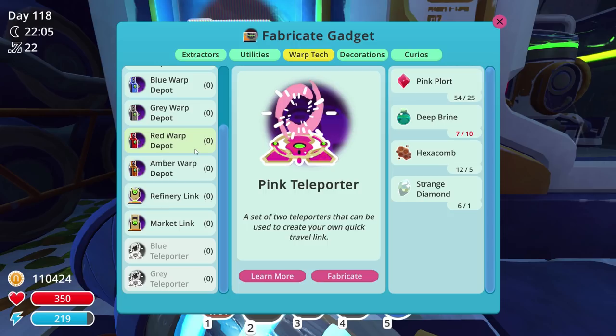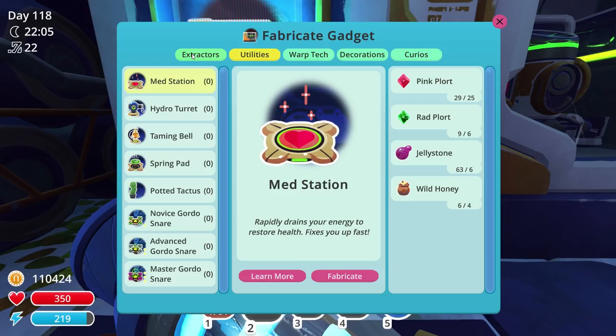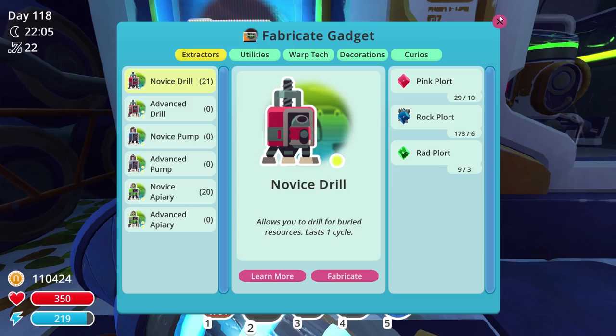Warp tech refinery link — fabricate that guy. Market link — fabricate that guy. That's it, that's all. I didn't even have to go get anything for that at all. Nothing — that is funny.